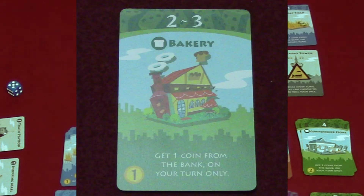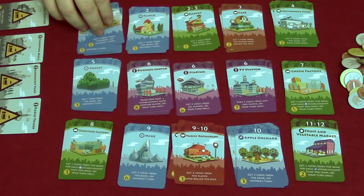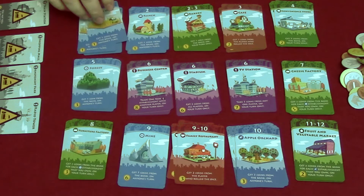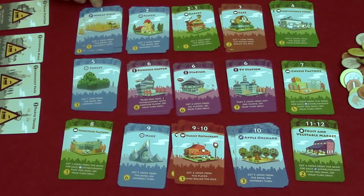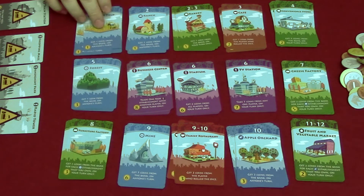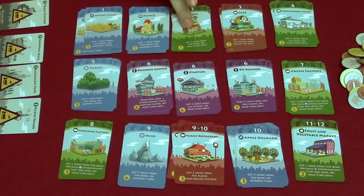At the beginning of the game, if you rolled a two the only thing you could earn income on is the bakery, which gives you one coin from the bank. There are four different types of establishments. The blue cards are primary industry — if the number on that card is rolled, everybody collects the benefit, whether it's your turn or not.